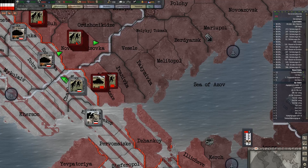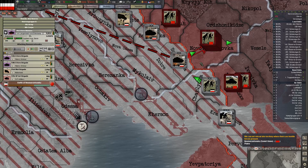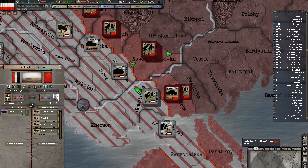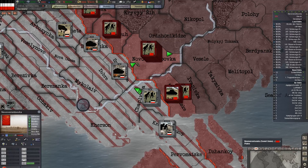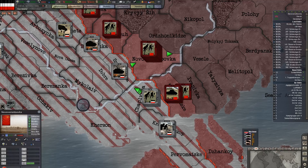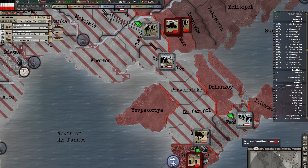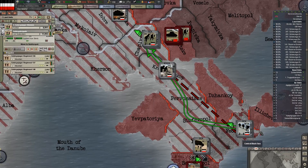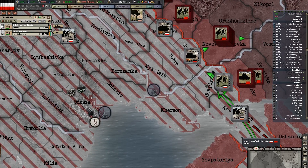But they launched a counter-offensive with this big stack of troops. Does it look like we broke them? No, we haven't broken them yet. We came under counter-attack and this entire stack is now retreating, which is going to open a hole in the line for these troops. I'm trying to bring some guys back, but it's trouble.